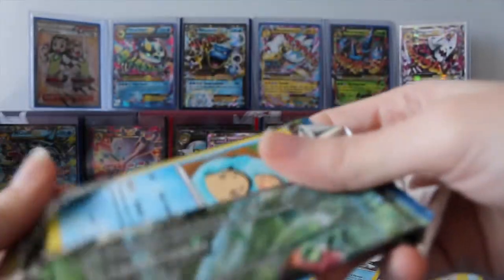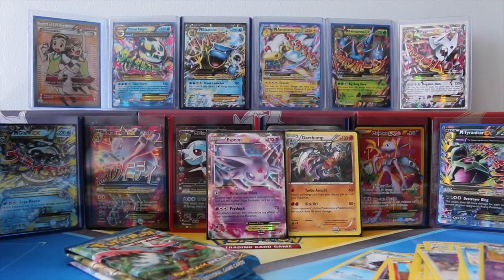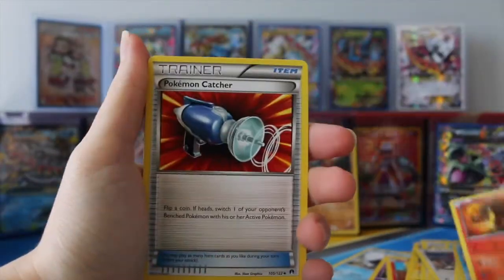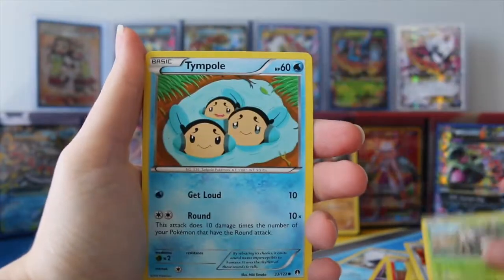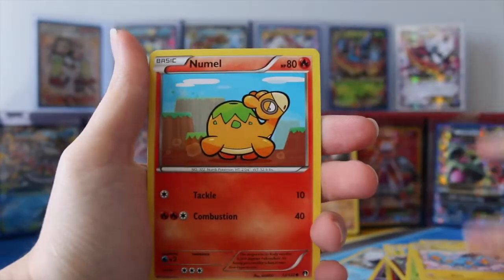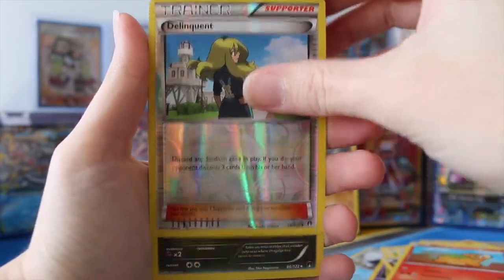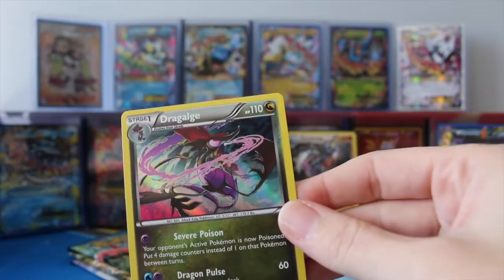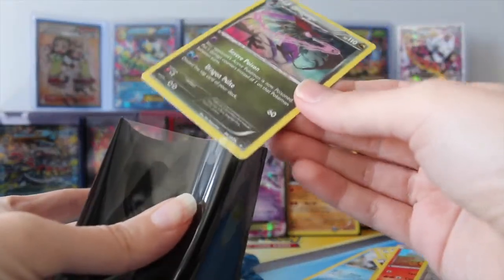This is our fourth-to-last pack. We have Heatmor, Pokemon Catcher, Durant, Tympole, Clefairy, Chikorita, Shinx, Nummel, Reverse Delinquent, and a Hollow Dragalge — nice. So we're not doing too bad here, guys: two Holos, two EXs, and three packs to go.